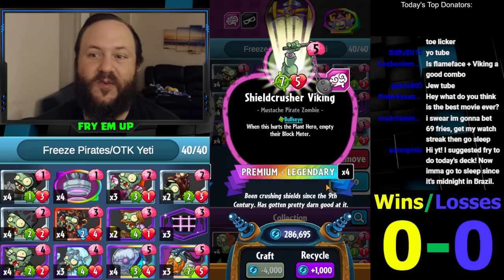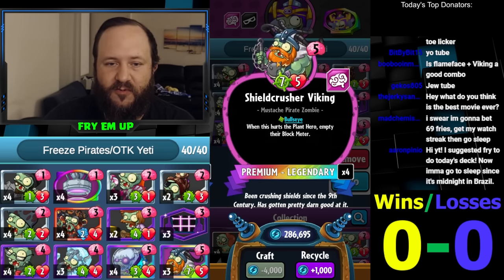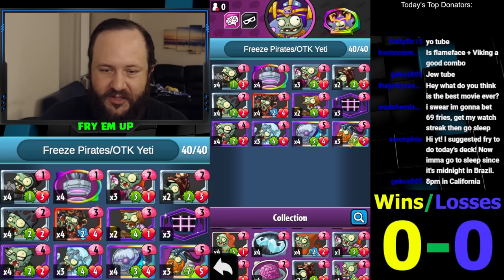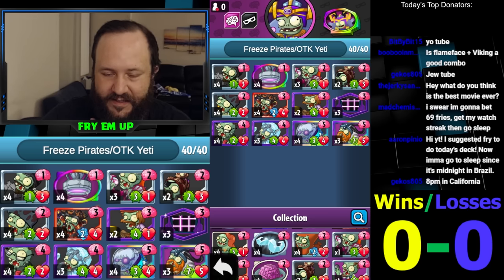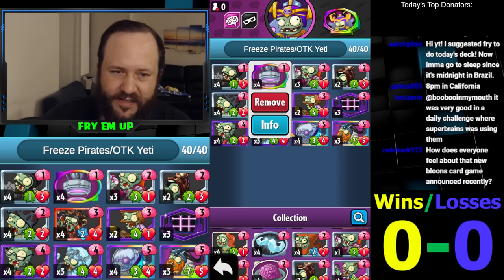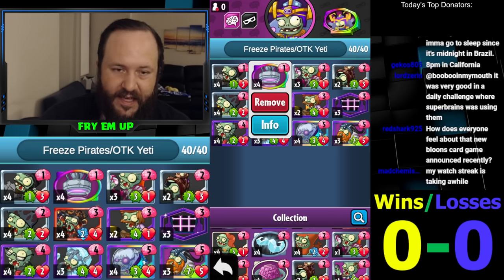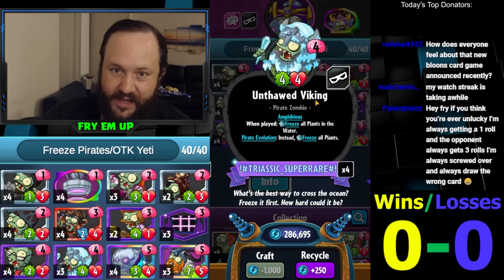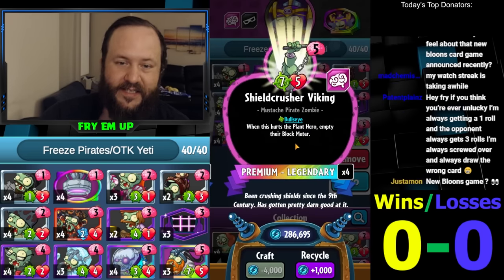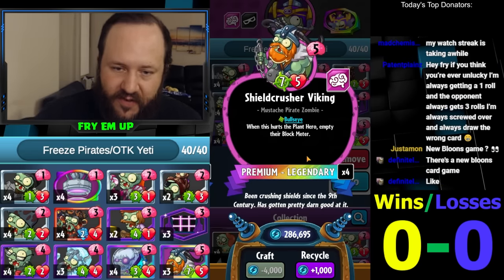On turns like seven or eight you want to teleport Unthawed Viking onto one of your pirates - that will make the Cryo Yeti go insane. With four minions on the field, it grows by eight, and if it has strikethrough all that damage goes face. Also running Brainy Pirate which is Shield Crusher Viking - if it has strikethrough, it's really good at seven bullseye to face and empties their block meter. Teleporting this in on turn six so they can't remove it really justifies having teleports in the deck.